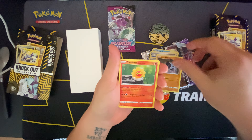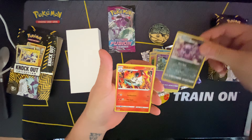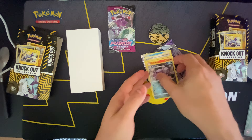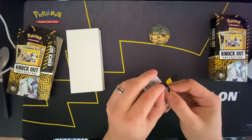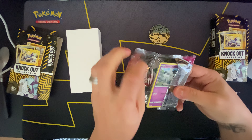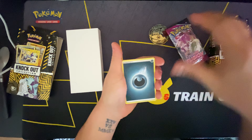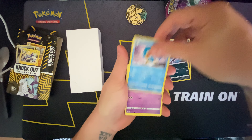Hey, what's up YouTube. I haven't done one of these in a while but I just got these Knockout Collections from Pokémon Center — I think they were 10 bucks each. I got a couple of them here. I opened one of them off camera and got Chilling Rains and Fusion Strike. Chilling Rains is not the best pack in the world, but I still haven't had any big hitters. With Fusion Strike I just pulled the Gengar the other day, so that one's awesome.